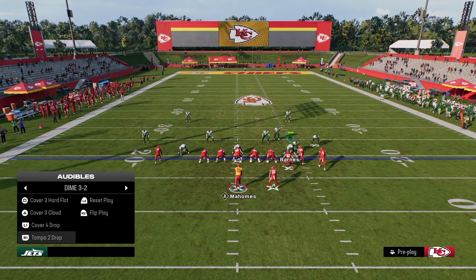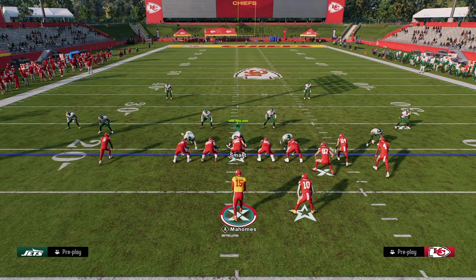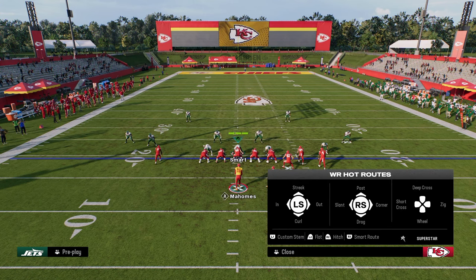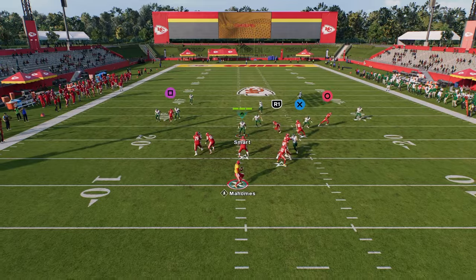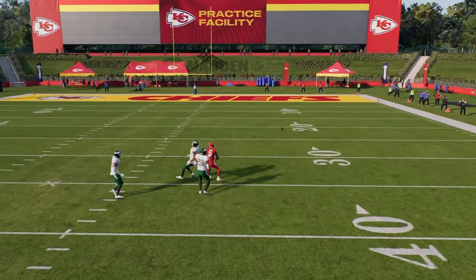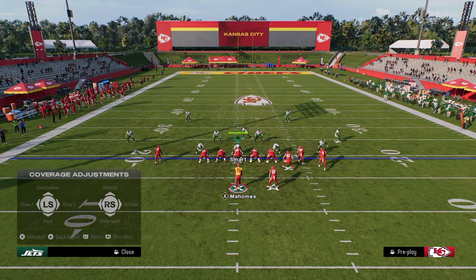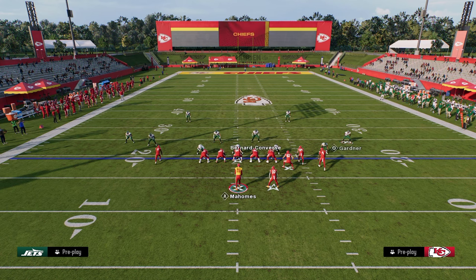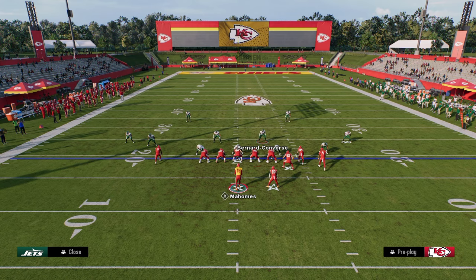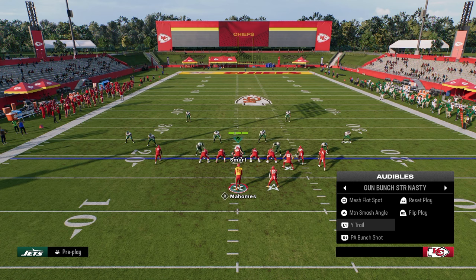Wide Trail is really interesting against cover two because you're basically able to split the safeties. When the post cuts inside, you throw it right in that little window. Most people running cover two are doing it to double the flats to stop plays like Dagger, so they normally don't have a mid-read zone. When the post cuts inside against a traditional cover two, there's a really sweet spot you can hit.